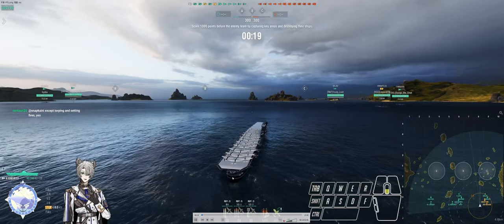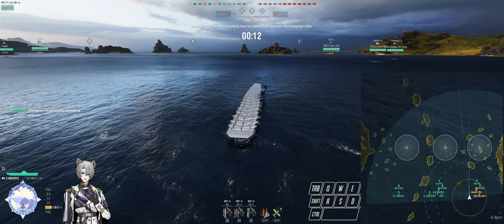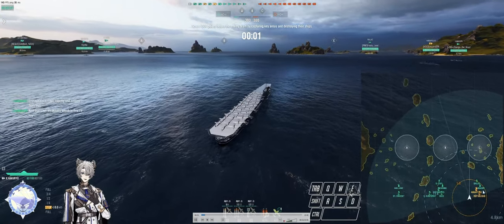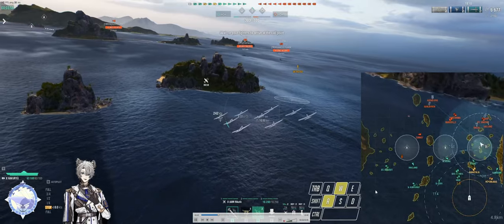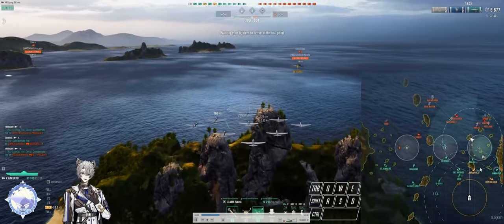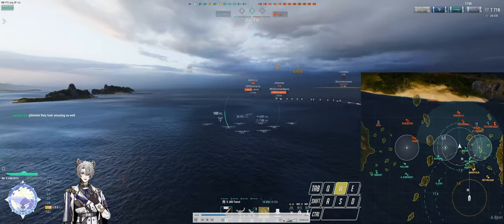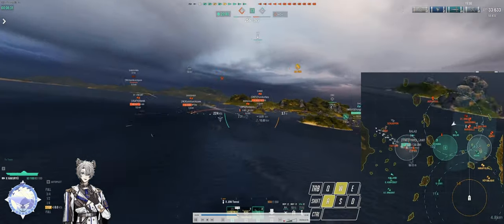Now Game 2. I misposition quite heavily because I wasn't looking at the minimap to predict the incoming enemy DD push rushing through A cap to B cap. They push straight in with the help of cyclone and run straight into me because I ended up positioning by this island trying to support my div mates. For this entire game I don't move my carrier at all because I'm already on my strong team side - I'm playing the Haku here. Even after three to four minutes, my carrier is still in place because there's no reason to move; I'm just doing as much damage and spotting as possible.